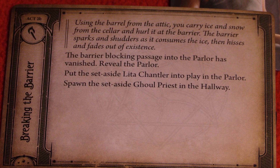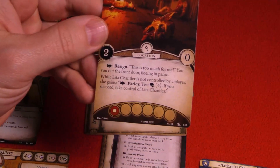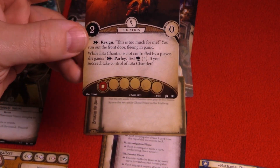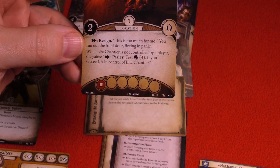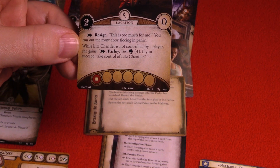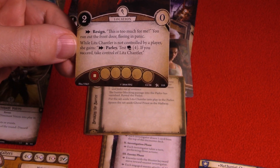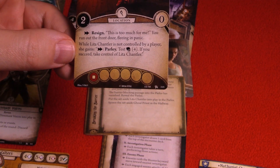Put the set-aside Lita Chantler into play in the parlor, and spawn the set-aside Ghoul Priest in the hallway. The parlor has some options: you can spend an action to resign — saying this is too much — and run out the front door fleeing in panic. While Lita is not controlled by a player, she gains an action: Parlay — test intellect four — and if you succeed, you can take control of her.